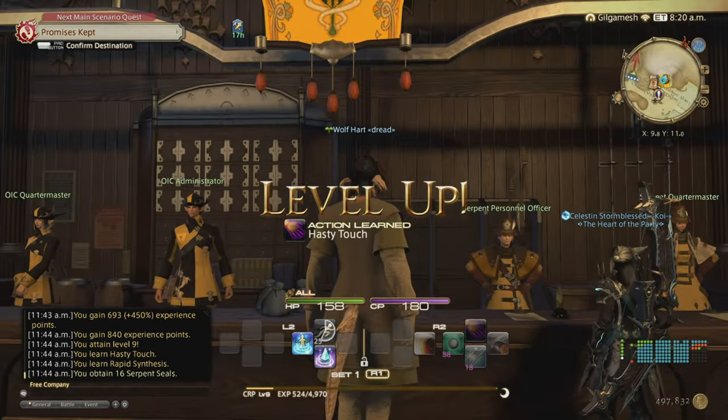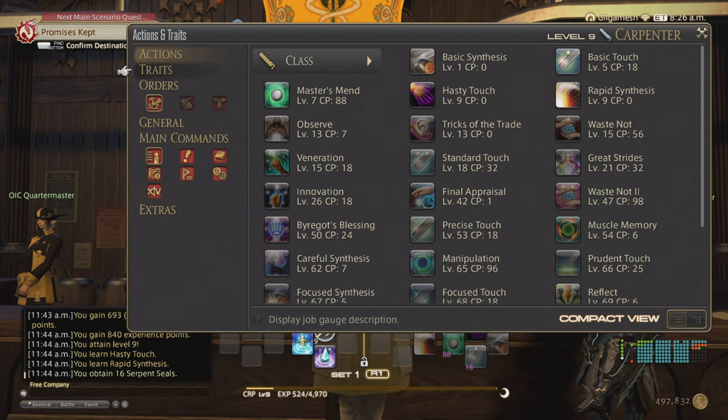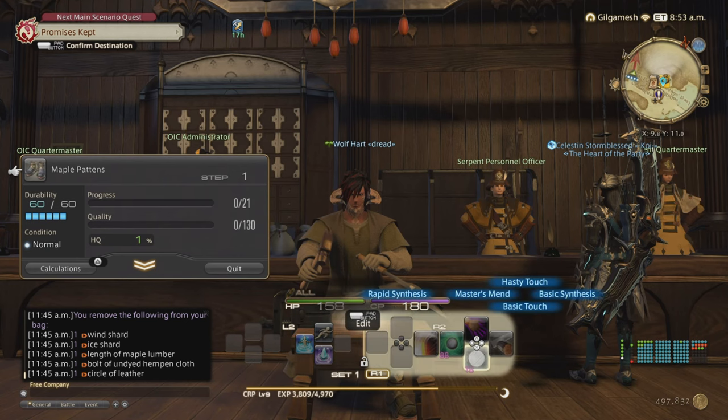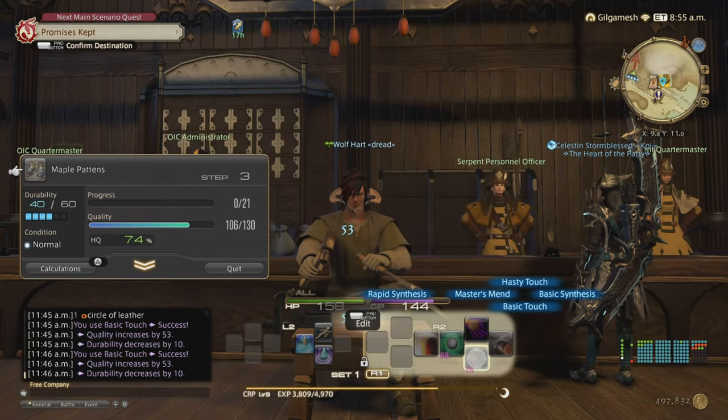We now get two new abilities: Hasty Touch and Rapid Synthesis. Both cost 0 CP, but the success rate is 60% and 50% respectively. Rapid Synthesis gives 250% efficiency, and you'll get a trait later that increases it to 500%. These are mostly useless and should only be used if you screw up your CP or need a Hail Mary. This should get you to level 10, where I'll explain how to do leve quests.